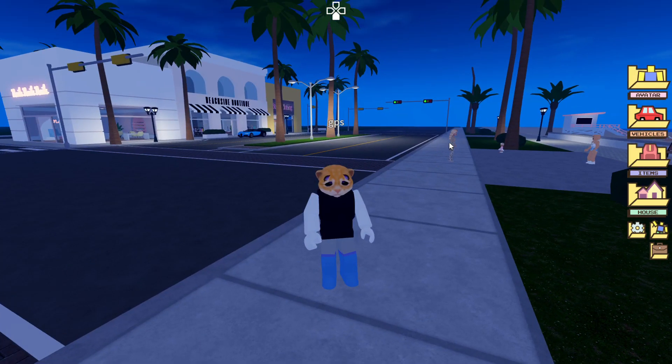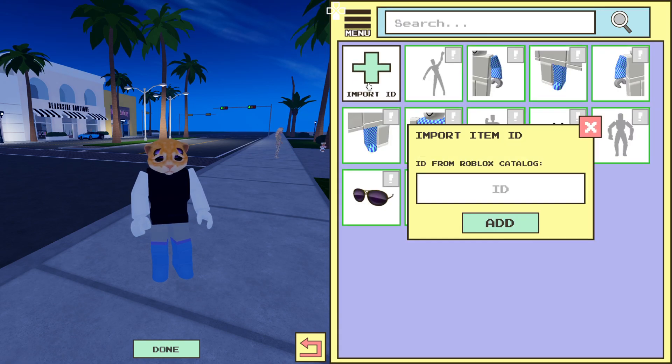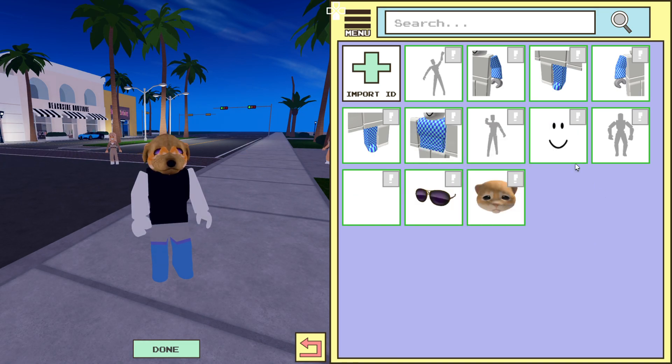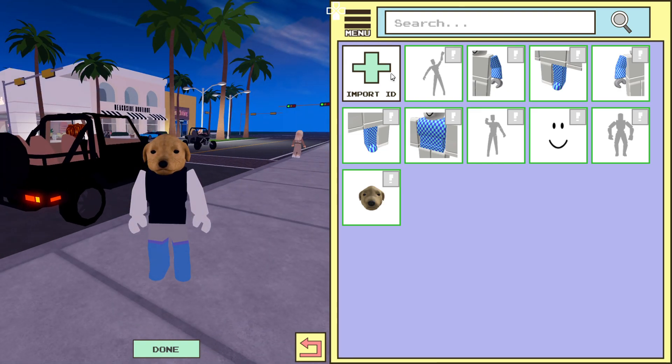So if you want to get a dog outfit, you need to go to the avatar menu, go to Equipped, and then press Import ID. For the dog head, you want to put in the code: 8144102915. Hit Done and then Add. You'll need to unequip any other items like glasses. As you can see, I got the dog head and outfit.